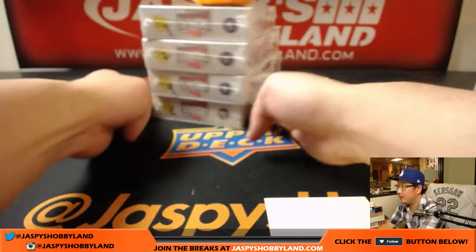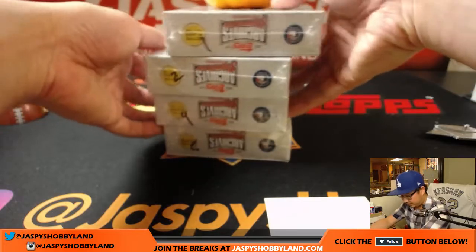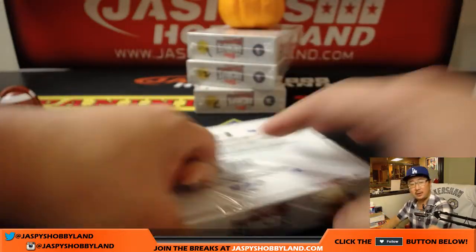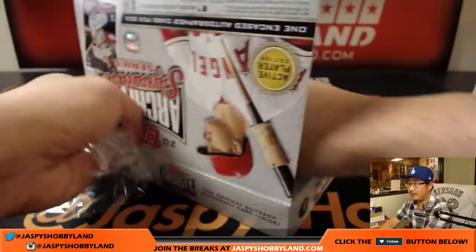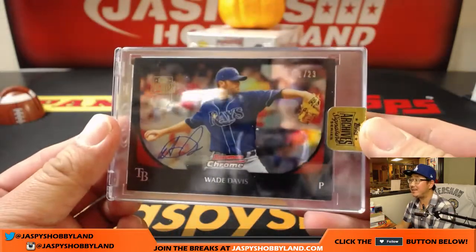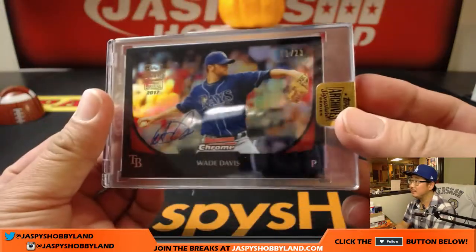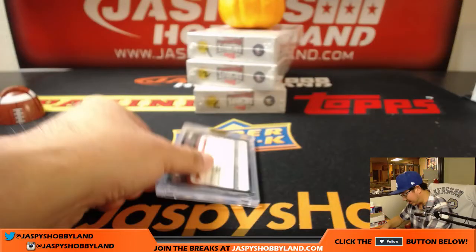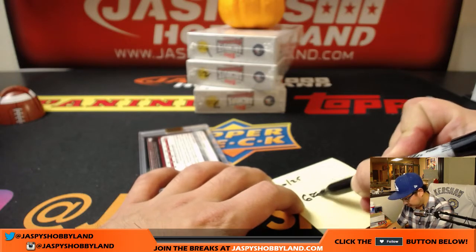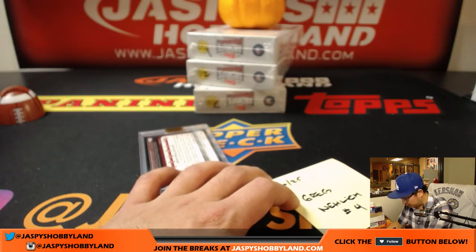Next up is Greg. With your last spot mojo, you have box 4. Good luck, Greg. Bam! Rays! Wade Davis! 1 out of 23. Rays edition of Wade Davis — nice. That looks pretty cool, pretty solid right there. That'll go to Greg. That was box number 4 in archives number 2.